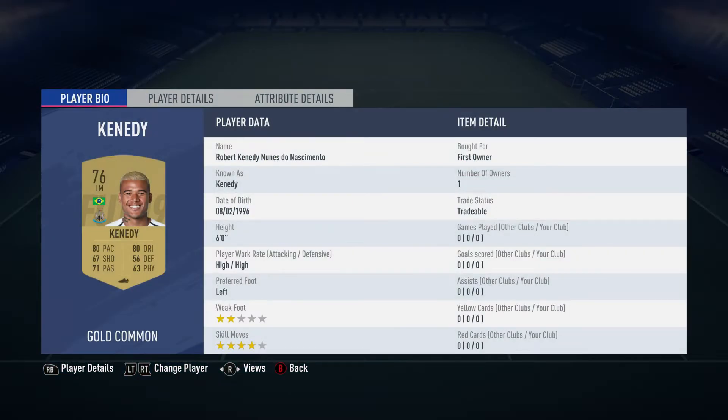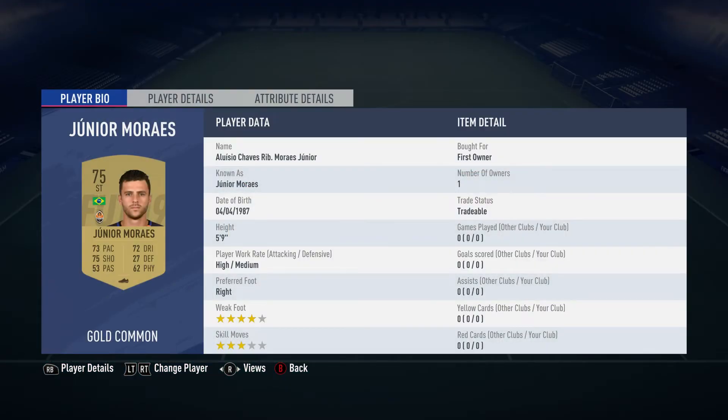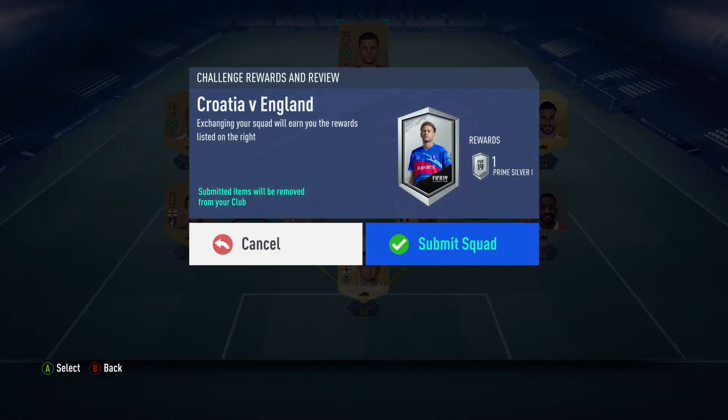Left midfield: Robert Kennedy Nunes de Nascimento, also known as Kennedy, plays for Newcastle United in the Premier League and is Brazilian. The last guy up front is Aluso Xavis — long names in Brazil aren't there — first owner, plays for Shakhtar in the Ukrainian first division and is Brazilian. Right, let's get this done and on to the next one!